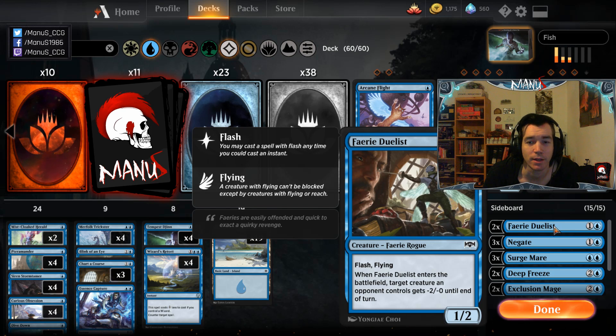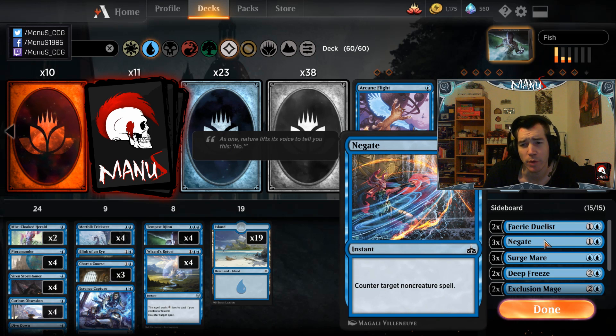Faerie Duelist is surprisingly powerful. In best-of-one, if you face a lot of red and white aggro, playing two main deck is totally reasonable — they're good enough all-around. In the other matchups they're still an okay instant-speed threat that carries Obsession. Then we have three Negate for the controlling reactive matchups, to fight sweepers, planeswalkers, and expensive removal. Post-board you end up with lots of cheap counter magic — Negates, three Spell Pierce, Retort — that's a lot to slog through.